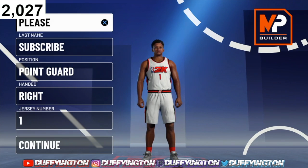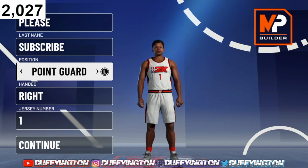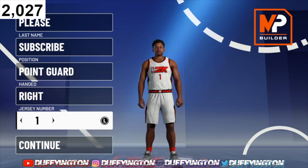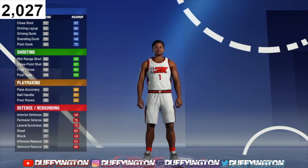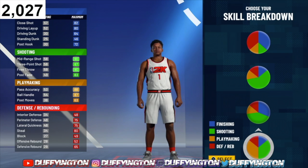I got the best version of the playmaking shot creator you can possibly make on this game. For position, you want to rock with the point guard position, whatever hand you want — I'm rocking with the one piece off rip. For skill breakdown, you want to go with the OG pie chart — the playmaking and shooting pie chart, which is the yellow and the green.